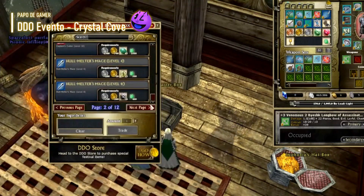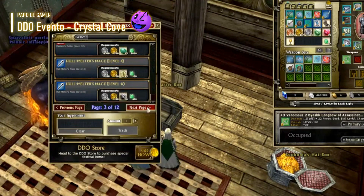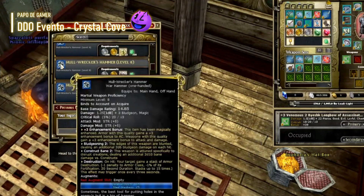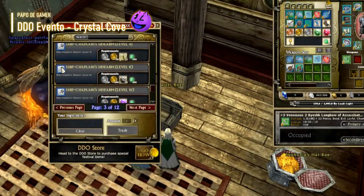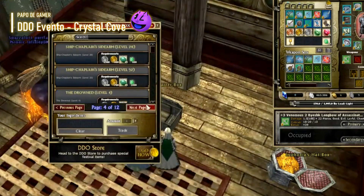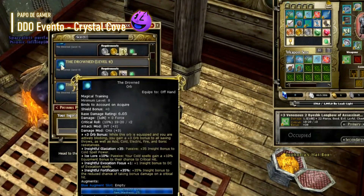Abrir um baú nomeado atrairá o agro de alguns dos monstros da área. Cada jogador precisará de um Treasury Compass para entrar no desafio Crystal Cove. Depois de fazer isso, você recebe um buff e uma barra de 6 minutos onde pode entrar no desafio. Se você não coletou pelo menos um Treasury Compass ao matar monstros, você pode comprar um na DDO Store ou trocá-lo por um na Euphonia Better Box. Observe que algumas esmeraldas ou diamantes roubados serão trocadas por dobrões suficientes para comprar a bússola.